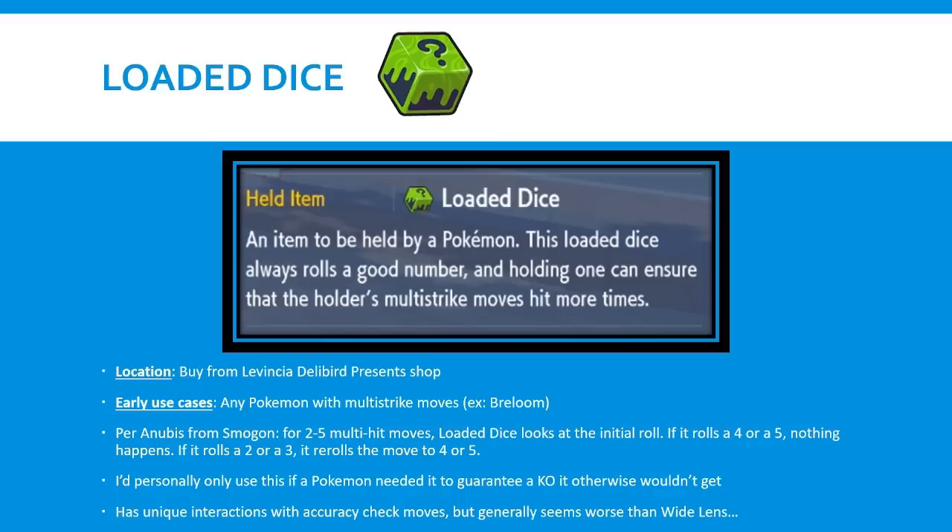You should never entirely discount an item - if you're using any Pokemon with multi-strike moves, ask yourself if there's any viability for Loaded Dice. It also has some unique interactions with accuracy-check moves, and I'll link a Smogon post in the description below. From my understanding, for something like Serena's Triple Axle, 90% of the time it rolls the first hit, and if you hit it guarantees three hits. Whereas Wide Lens has three individual calculations with very high accuracy per calculation. I may be interpreting this incorrectly, so please let me know in the comments. But generally, I just don't think Loaded Dice is super good in VGC due to the lack of multi-strike moves, and you're giving up an item to use it.